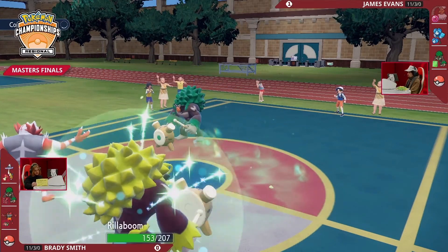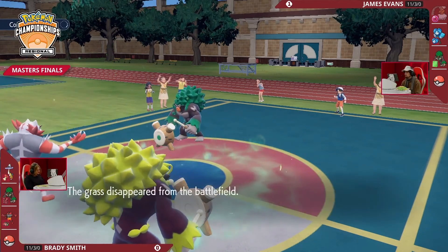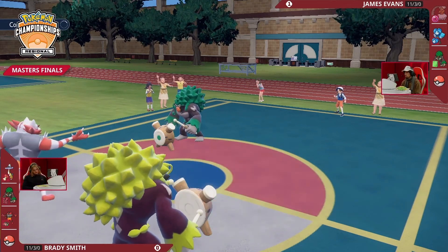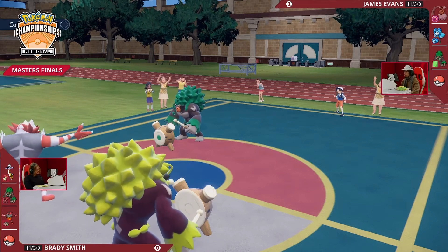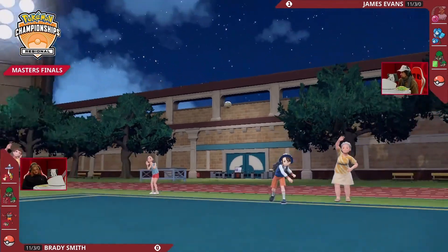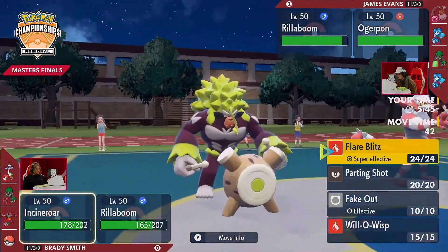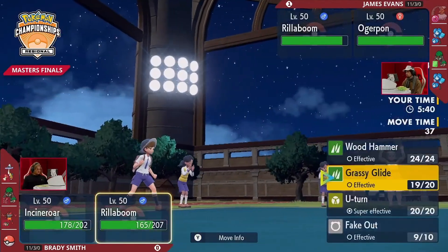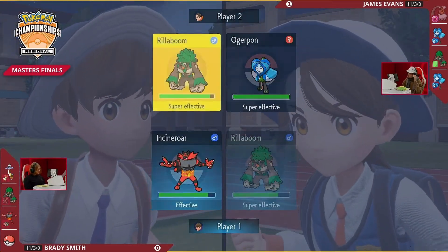James has the opportunity for a switch here — Ogerpon, or we can see the fourth and final Pokémon he has brought. Grassy Terrain is expiring though — no more Grassy Glides. One of these two Rillabooms is going to have to take one for the team and swap out to reset Grassy Terrain. Brady would make the most sense to swap since he has U-turn, but James is going to bring his Ogerpon Wellspring in to conserve that information so Brady is not aware of what the fourth Pokémon is.